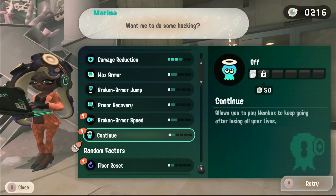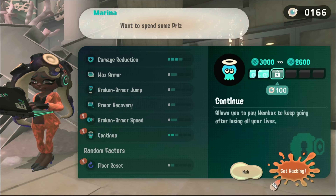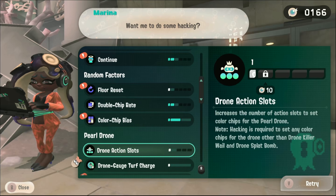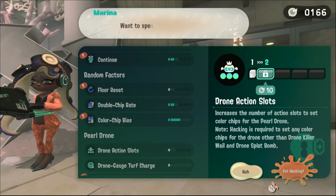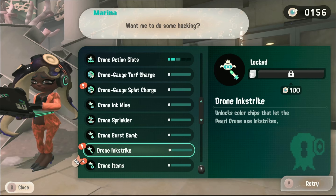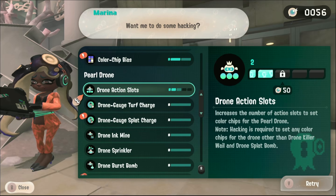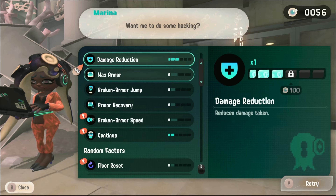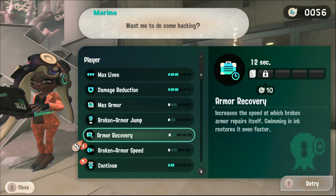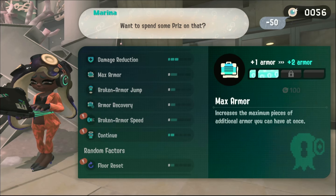Continue - allows you to pay membucks in order to continue. It's 3,000 membucks. I want to buy another. Broken armor speed - I don't think we want that. Oh, this may be useful - increase the number of action slots for Pearl Drone, but hacking's required. Drone ink strike - let's do that. Let's buy. Is there anything else we could get? Should we get more armor? I think we're going to increase our maximum number of armor. There.